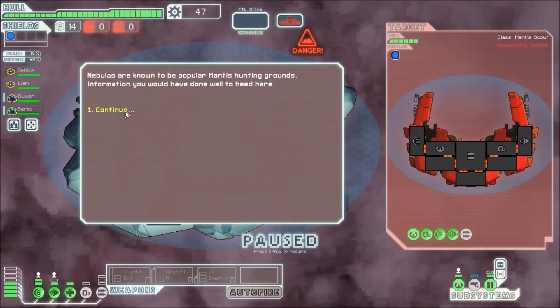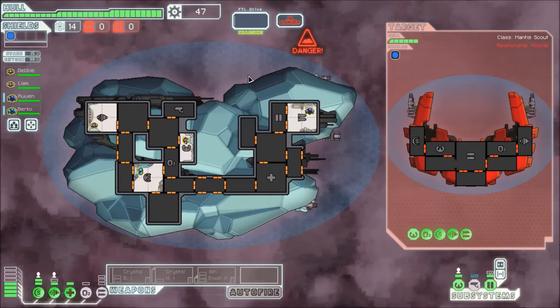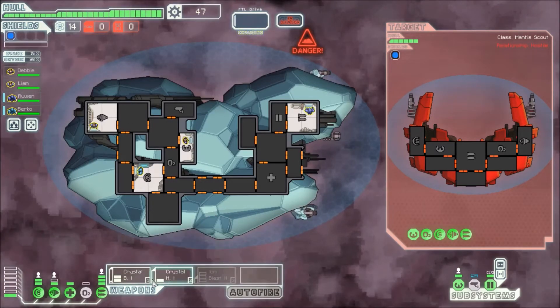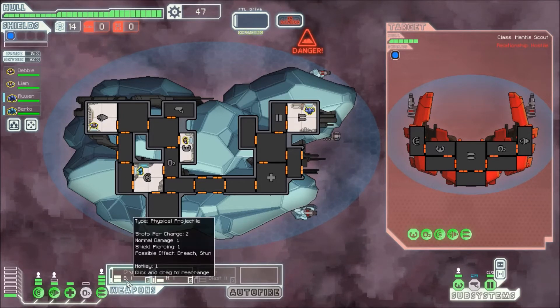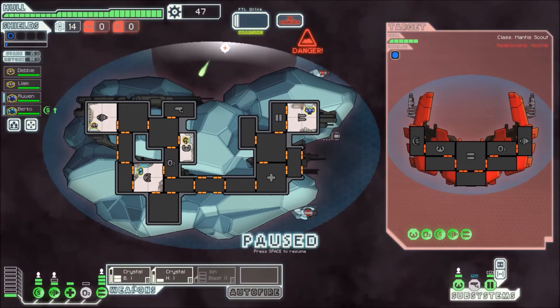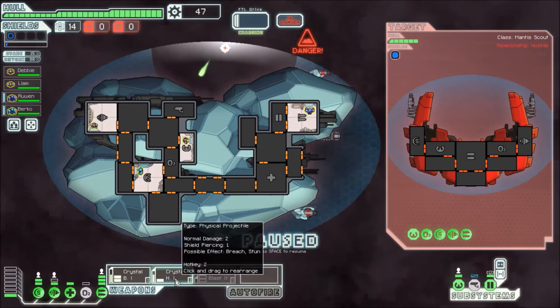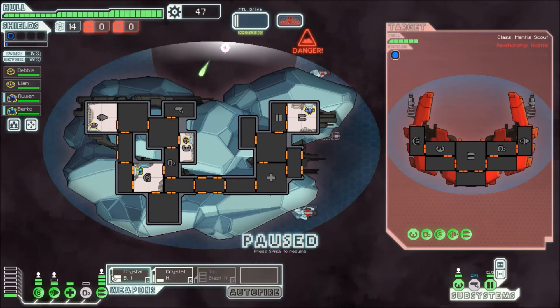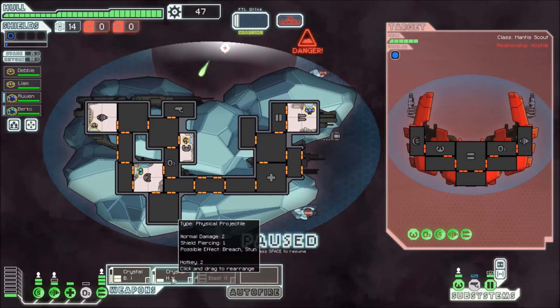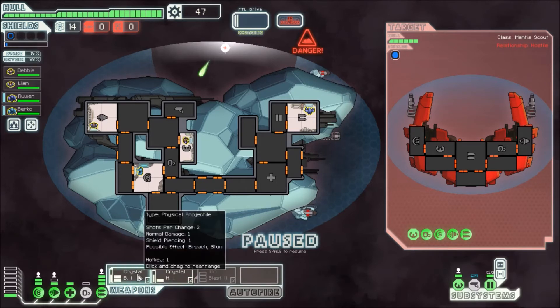Nebulas are known to be popular Mantis hunting grounds — information you would have done well to heed here. I think it's interesting that the heavy one costs less power. Wait, both of our weapons penetrate one layer of shields? That's crazy. We've got one two-damage shot and two one-damage shots. Together, these are actually really cool. We would need one more shot, but we could pretty much get through quad shields if all these hit.